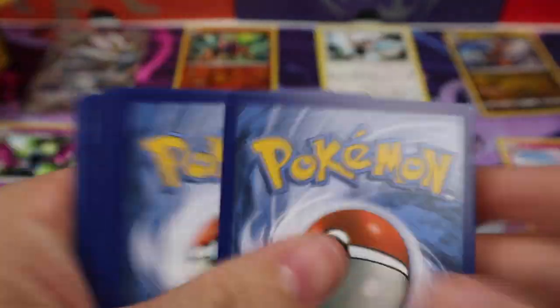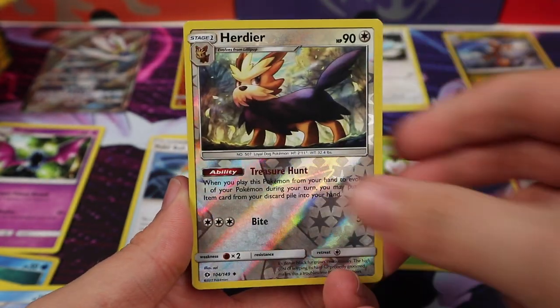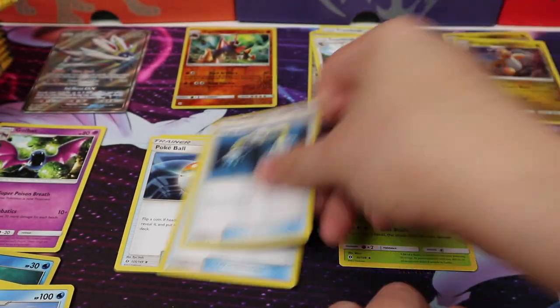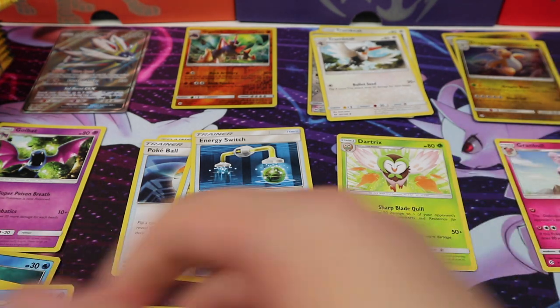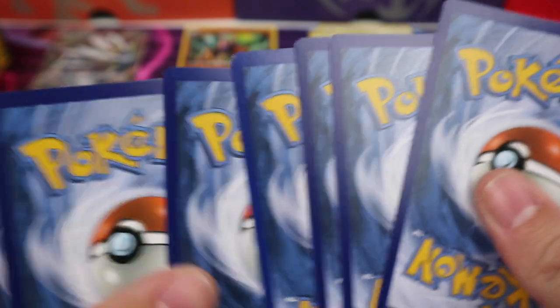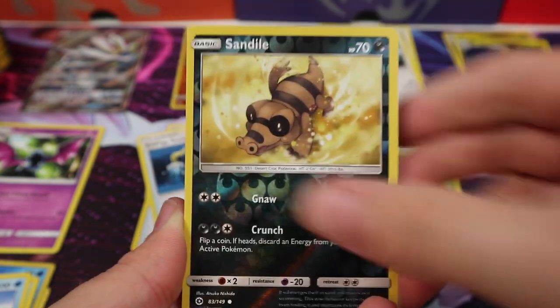Let's try and not forget what we're doing. Fighting Energy, a Taurucat, an Energy Switch, Trumbeak, Hurtier, and a Dragonite Hollow. Let's put those into their types. Fire type — we need to start that stack. Hopefully this is interesting. Dark type — we need to start that.